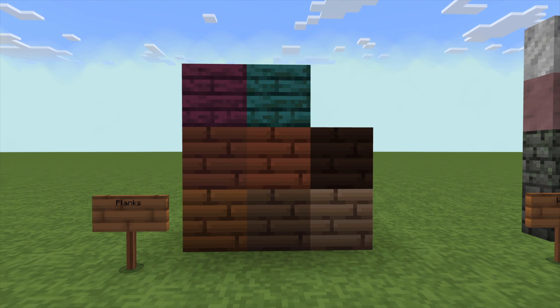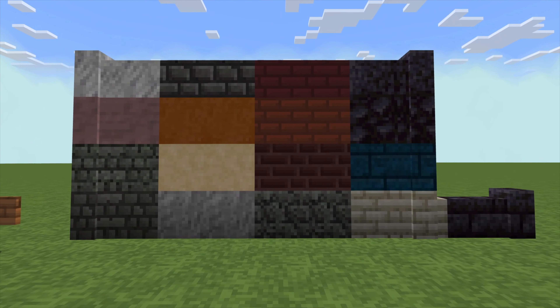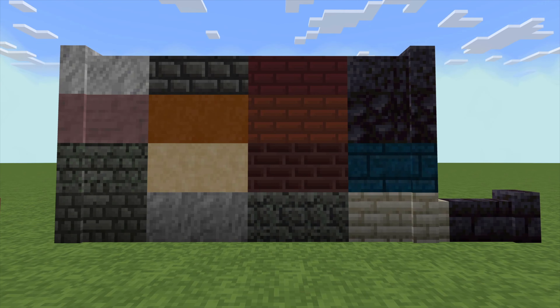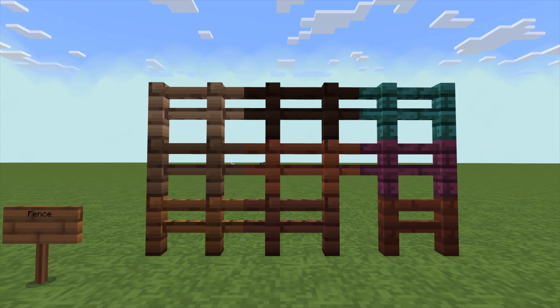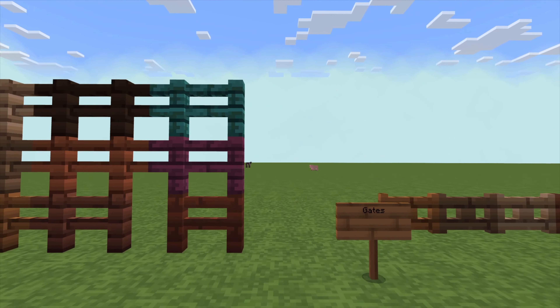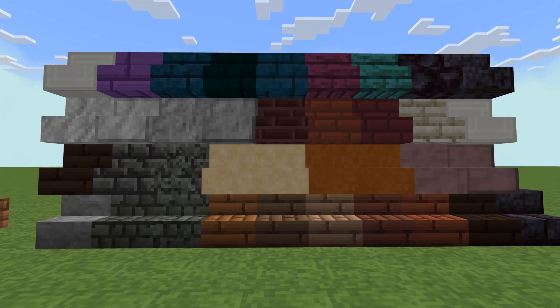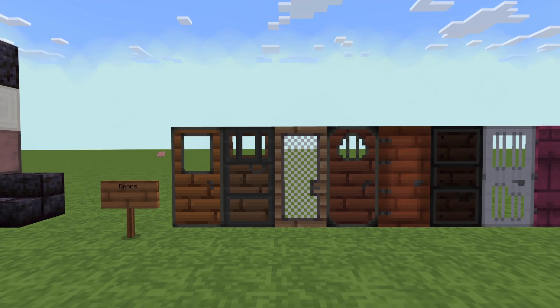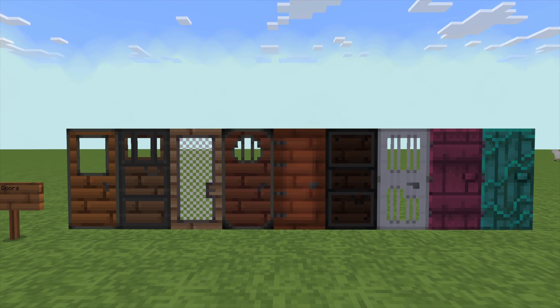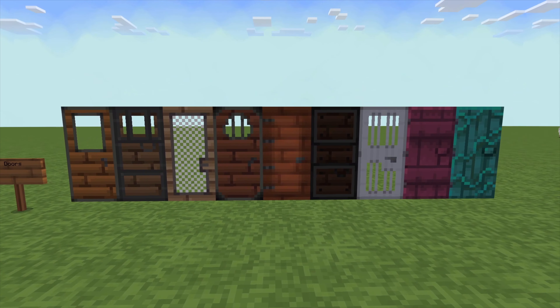Alright guys, here we go. As you can see, this is going to be kind of a cutesy, little more cartoony texture pack, but it's also going to be very, very peaceful — that's why it's called the Peaceful Resource Pack. The wood looks really good so far, happy with that. Love the colors of the blue bricks up on top that add some cool new colors into the game if you want to build with. Love some of the doors — these are pretty cool. Birch and the spruce look nice.